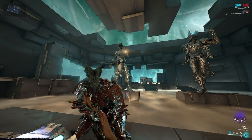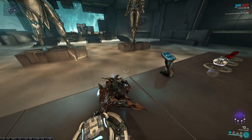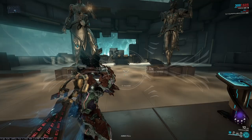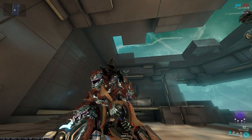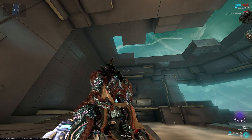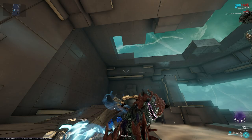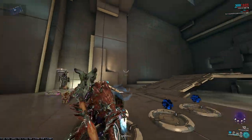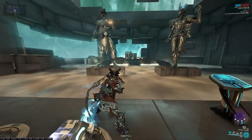Hey everyone, Pupsker here, and today in Warframe we're going over the new four-round burst sniper rifle, the Paragale. You can acquire this sniper rifle on the new Lua Conjunction survival missions, better drop rate on the higher level one, fully dropped from A and B drop rotations of the survival, as well as you can buy it off Yonta on the Xeramin afterwards. So it's not that hard to farm all in all.